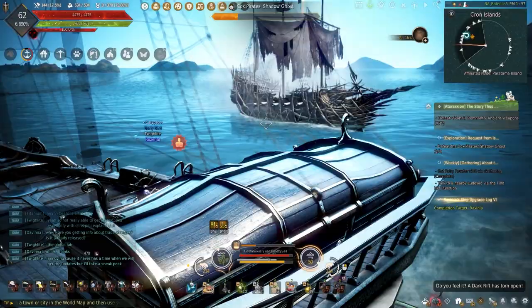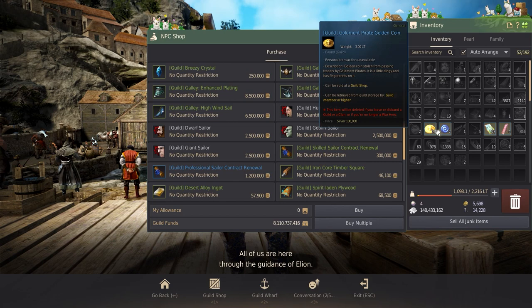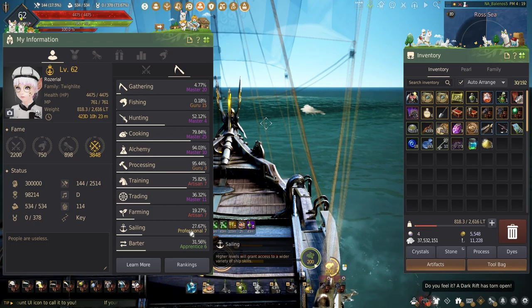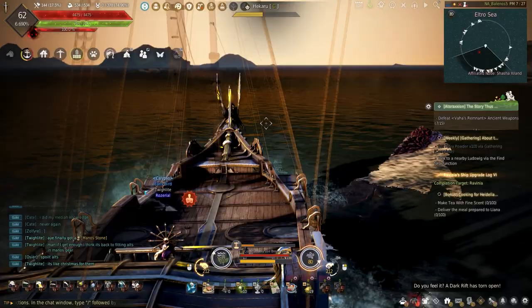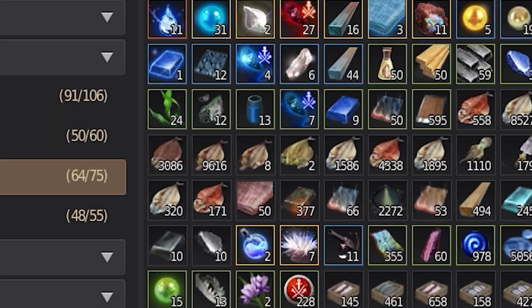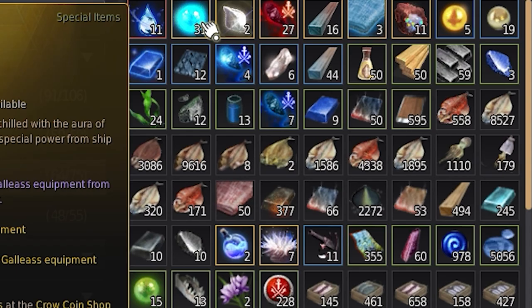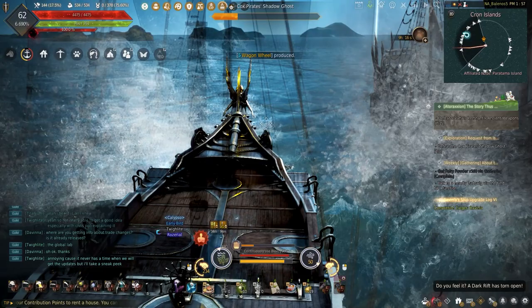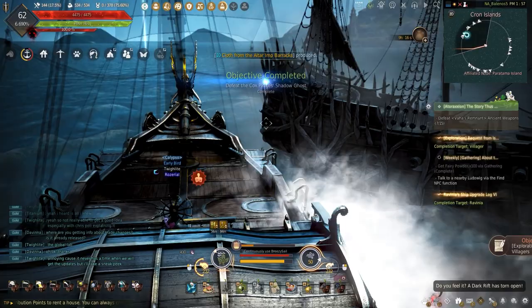Sea monster hunting around the ocean in Black Desert is a great way to earn extra money on the side while also having a chance to drop an artifact to increase the experience earned while sailing around the islands. Sea monster hunting is a great option and a nice break from the usual life skilling. What makes hunting sea monsters important are the materials they sometimes drop — from the materials needed to upgrade the Bartali sailboat to the karaks, with younger sea monsters having a slightly reduced loot pool.